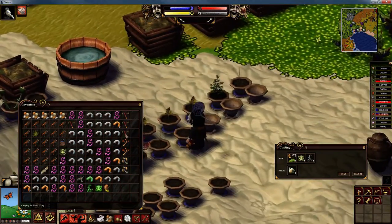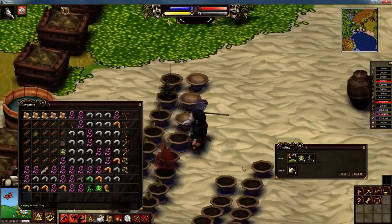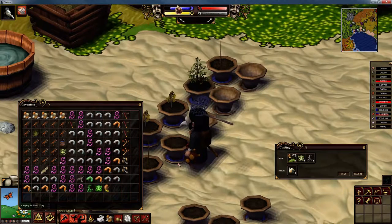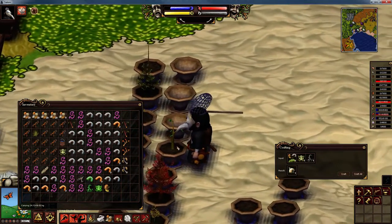So we have our cutting. Let's now plant one of them. Get your bucket, put some water in the plant pot by right-clicking on it, then put a humus in there. You can see water is in there and one humus. Then left-click on your cutting and right-click on the plant pot. You see — it's planted.